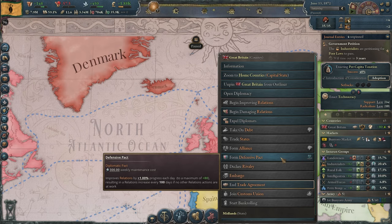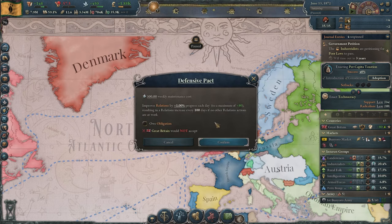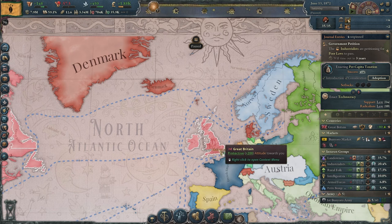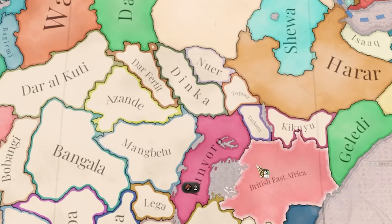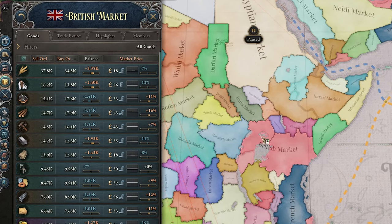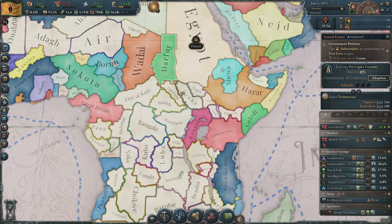The industrialists want to pass poor laws, so I have a lot of laws to pass. Now we can even get a defensive pact with Britain for an obligation — I'll do it. Britain then invites me to their customs union — for sure I'm gonna accept. It took a bit of time, but somehow we finally made our way to the British market. That's amazing.